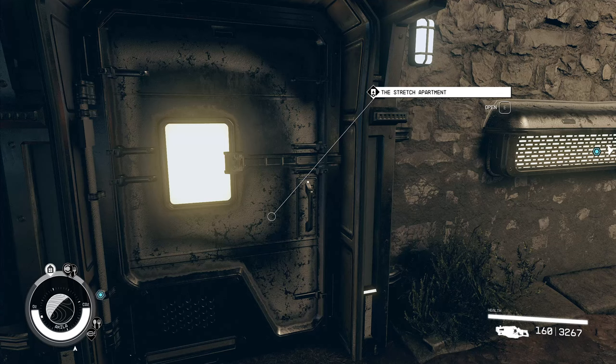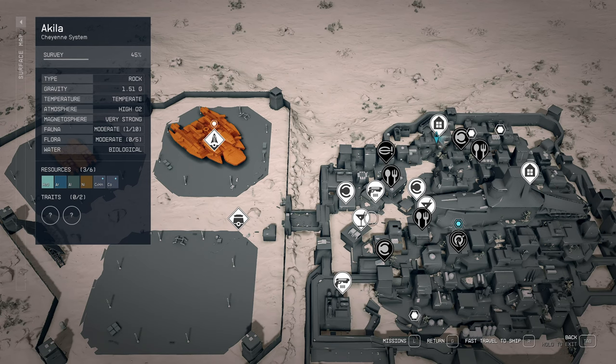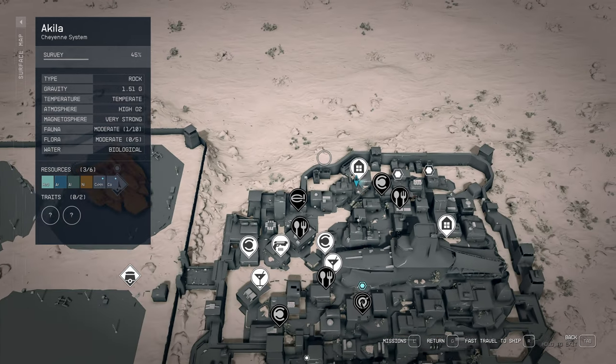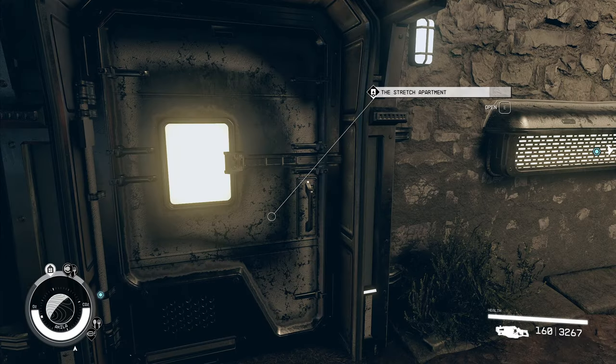Welcome back. We're going to change the pace today — this is not going to be a paid creation. We're going to look at a free creation today. This is the player home, the Stretch. We are in Aquila. When you come in from the star port, just zoom straight over here to the left. You acquire the apartment over in front of the core — another apartment you can get, player home. The guy is standing right in front of it, and this was the cheaper of the two. I want to say it's forty-five thousand credits in-game, and we're going to check it out.